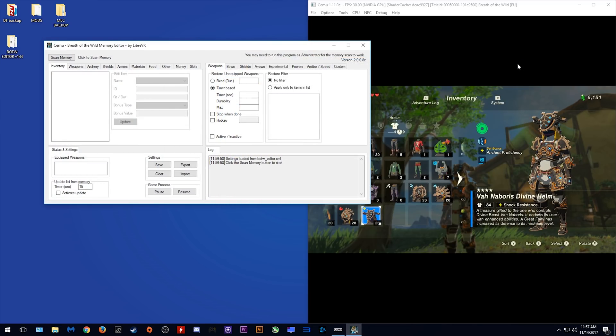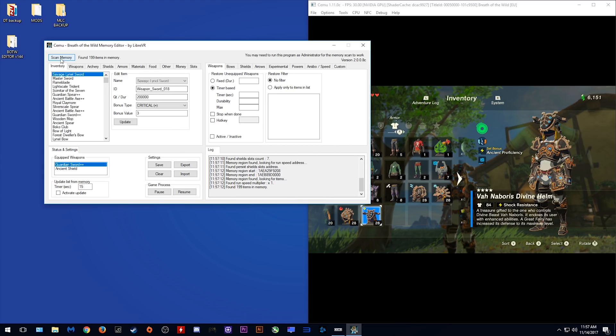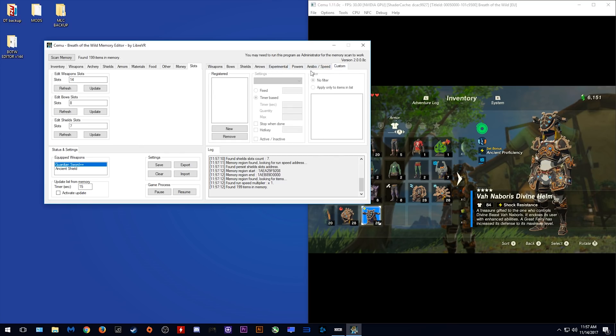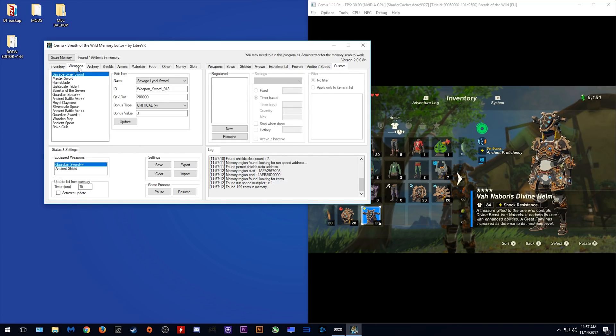Once launched, we can minimize this and you need to click this scan memory. This scan memory feature may not work if you do not run the game as administrator. As you can see it is now scanning my game contents and telling me exactly what is in my inventory. There are literally hundreds and hundreds of items you can add and edit in your inventory, including your money, your weapon slots, shield, durability, amiibo speeds, powers — everything. You can literally enter anything you want and edit it at your whim.